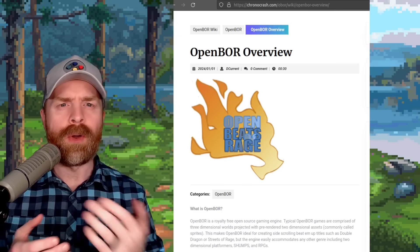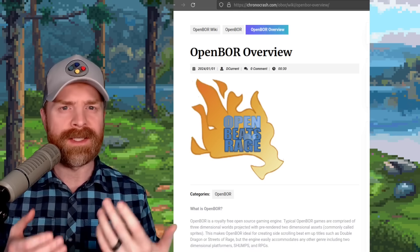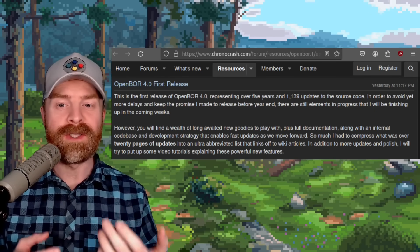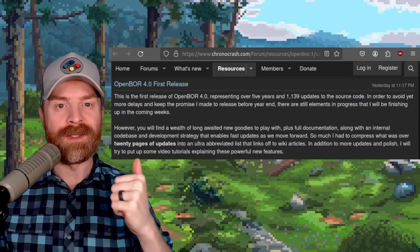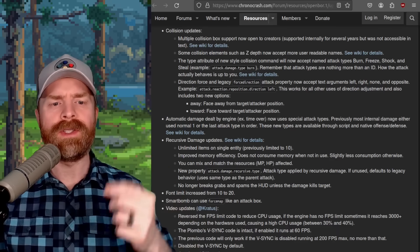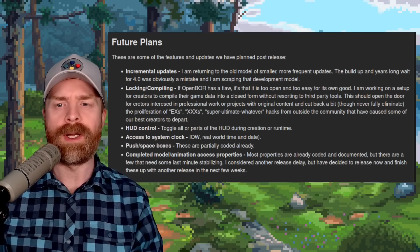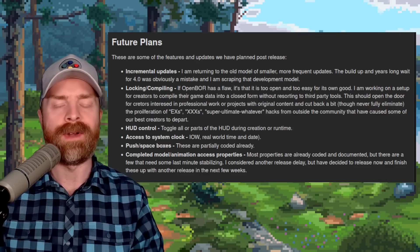We'll kick things off talking about OpenBOR. OpenBOR is an open source, side-scrolling, sprite-based game engine, and it just got its first update since 2019. This is the first release of OpenBOR 4.0, representing over 5 years and 1,139 updates to the source code, with over 20 pages of updates. Included in this new version are updates to video, audio, controls, collision, recursive damage, and even more. Moving forward, they're switching back to incremental updates — returning to the old model of smaller, more frequent updates. The years-long wait for 4.0 was obviously a mistake, and they're scrapping that development model.